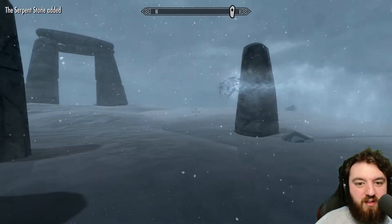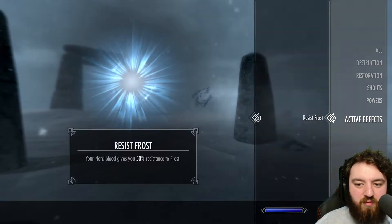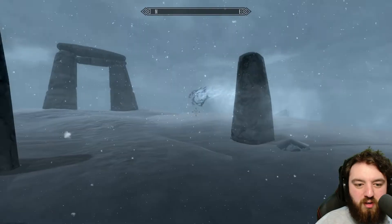So let's activate it and see how it works. Active effects — Resist Fog. Powers — Serpent Stone. Let's go.